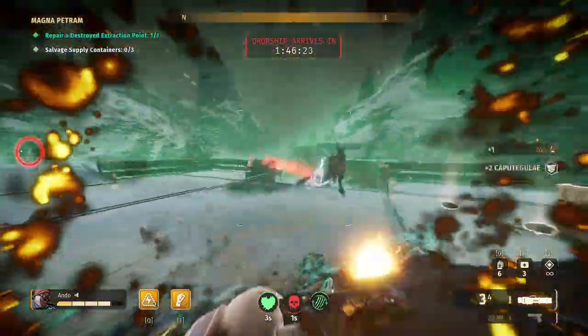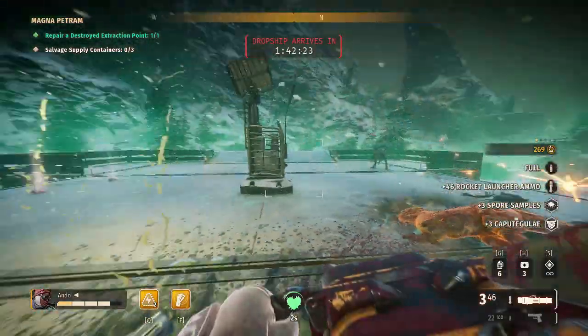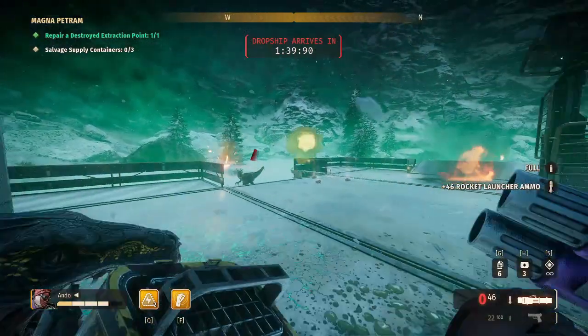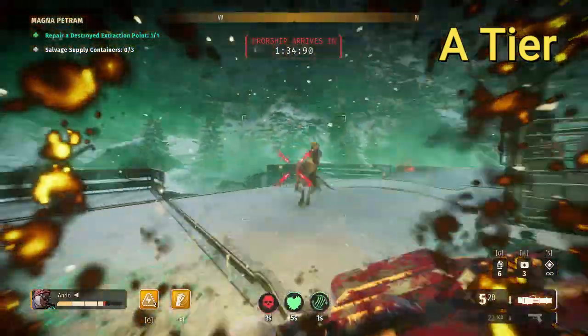A third choice could be to go with Extended Mag, Direct Impact, and Split Warhead — it offers greater upfront damage at the expense of reload speed, which can be countered by pairing it with the perk of the revolver. Overall, the rocket launcher sits firmly as a solid choice across all difficulties, solo or in team play, and for those reasons I'd place it firmly at the A tier.